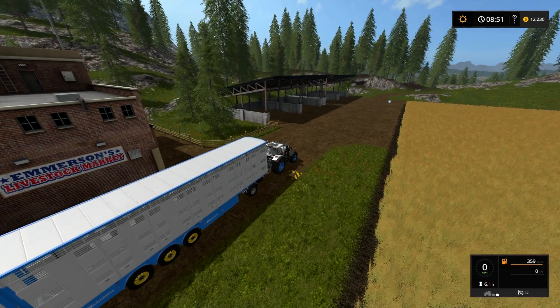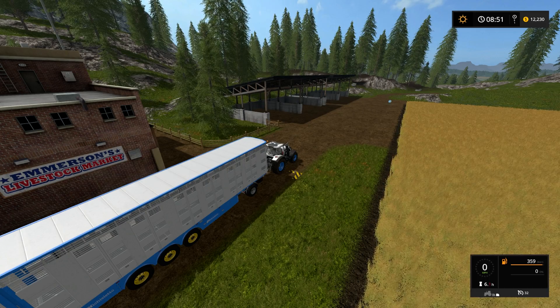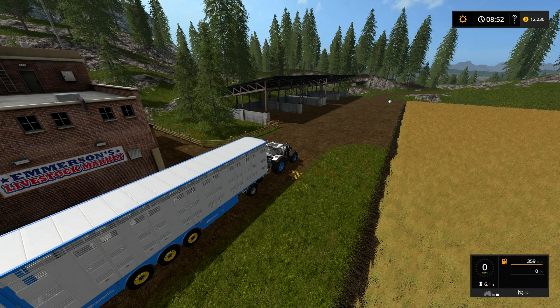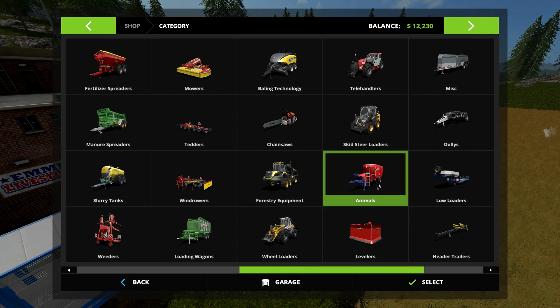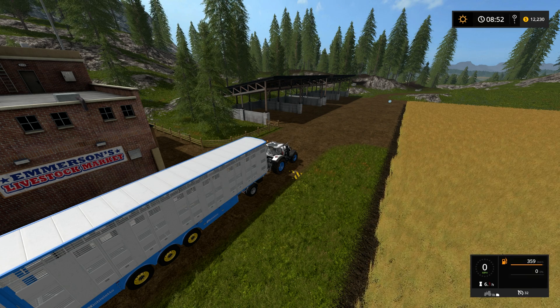Hello everyone and welcome to a Farming Sim 17 tutorial. Today we are talking about buying and selling animals. It's a little different than previous versions of Farming Sim in that you don't buy and sell animals directly from the shop. You can look all the way around — there is an animal section, but that is just tools for the animals, not the animals themselves.